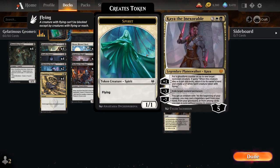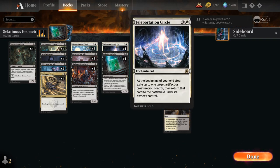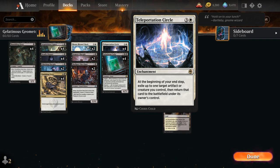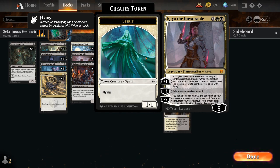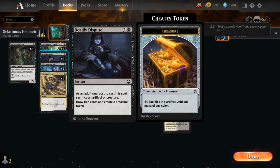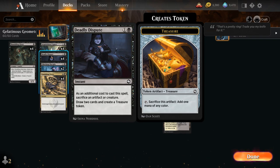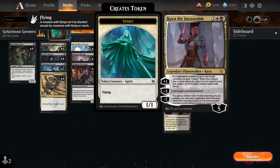The cherry on top in this deck are the 4 copies of Kaya, the Inexorable — the 5-mana planeswalker that starts out at 5 loyalty. The +1 ability puts a ghost form counter on up to one target non-token creature, and when that creature dies or is put into exile we return it to its owner's hand and create a 1/1 white Spirit creature token with flying. So if we put a ghost form counter on a creature and flicker it with Teleportation Circle, we get to re-trigger enter-the-battlefield abilities and generate a 1/1 spirit token. Kaya also has a -3 to exile a non-land permanent and a -7 to replay her out of our graveyard. At 1 mana we have the full playset of Shambling Ghast to combine with Deadly Dispute.